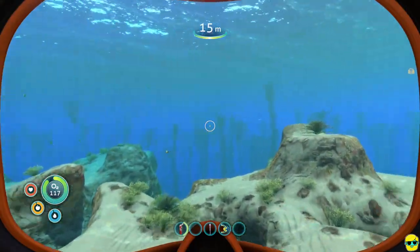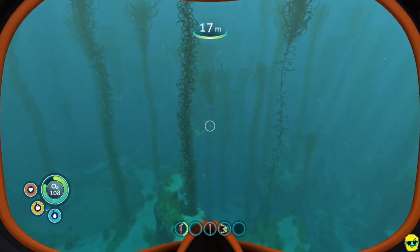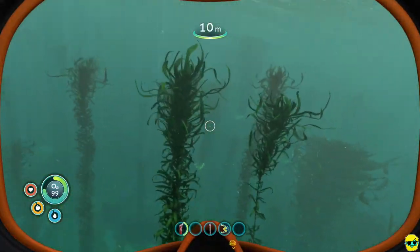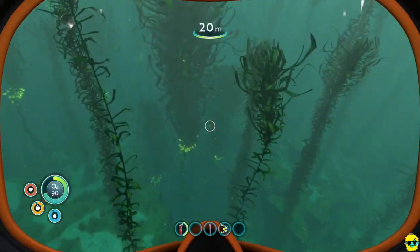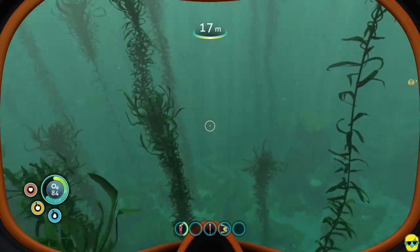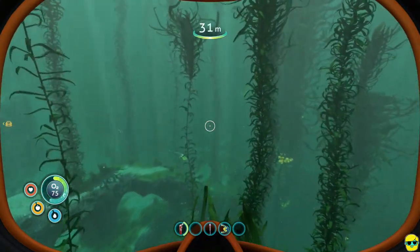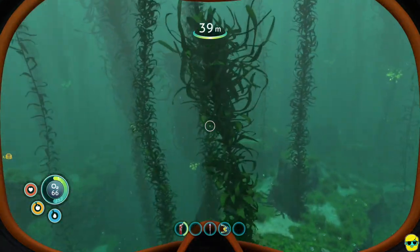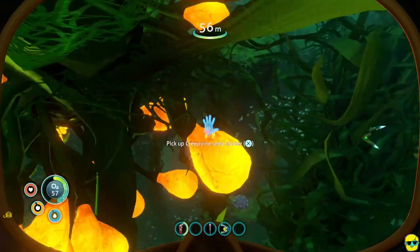Here we go — this is what we need. Do you see these giant green plants coming up from the bottom like a big tangle of seaweed? These are creep vines, and we need them to get rubber. What we need are the seeds — they look like big yellow sacks. I'm going to go down, but that big fish is dangerous and they often hang out in the creep vine area. So I need to find seeds that aren't too close to those nasty creatures.